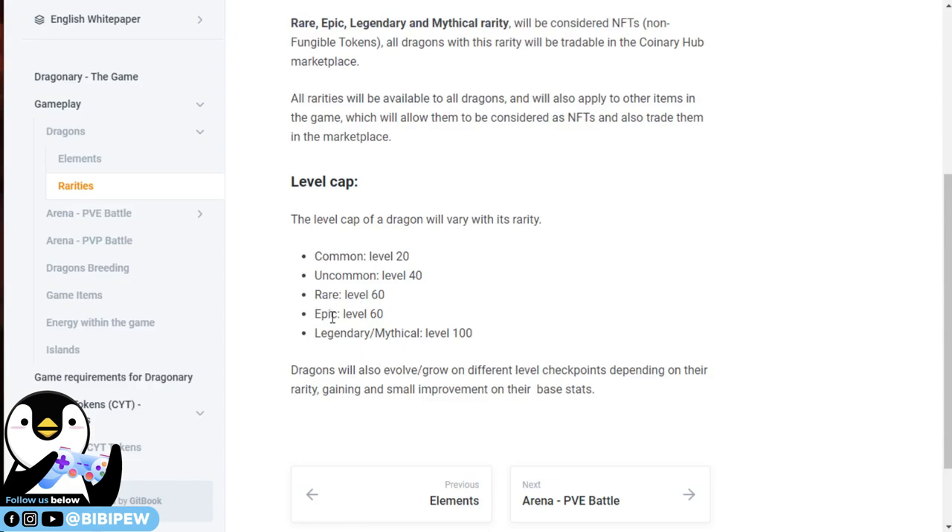So if you want to get epic, you will need 5 rare dragons to fuse them to become epic. And in order to get legendary, you will need 5 epic dragons and fuse them into legendary, and so on and so forth for mythical dragons.